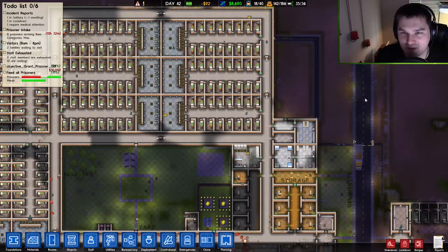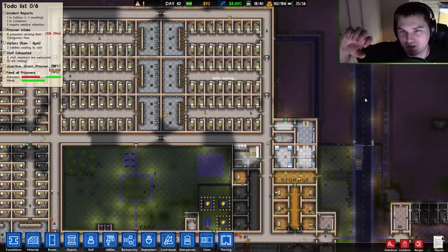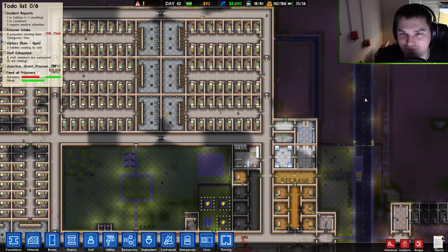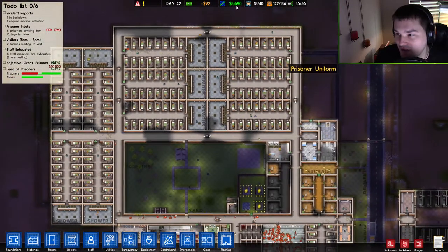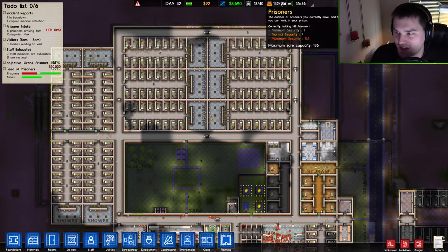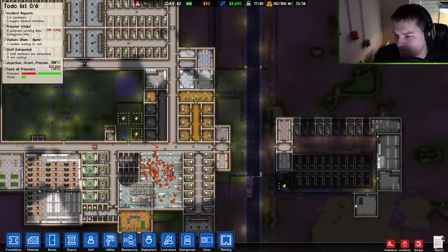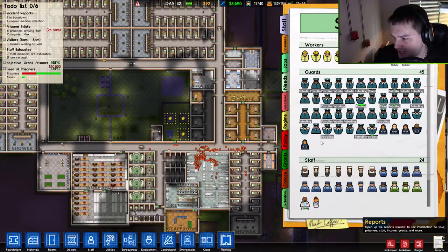Some shotguns you have to cock manually and the shell pops out, and some you have to flip open and pull the shells out yourself — which looks awkward. Anyway, we're making more money now; that might have been altered or we got a bunch of new prisoners and I just haven't been paying attention — very possible.